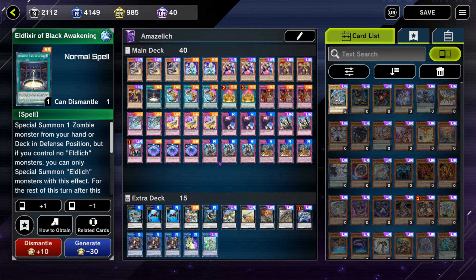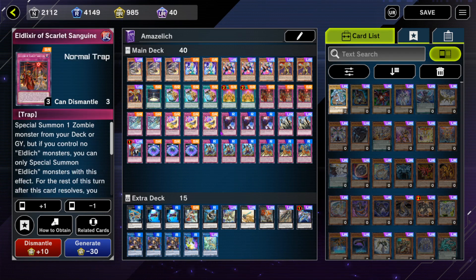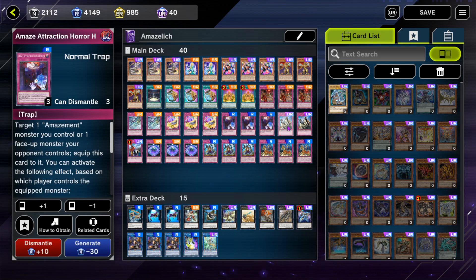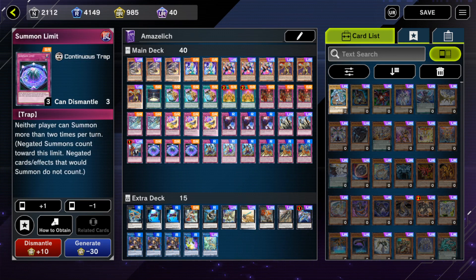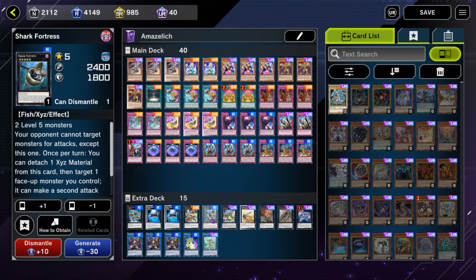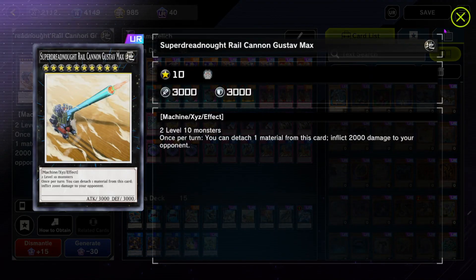For spells we're only playing six total: one Elixir of Black Awakening, three Pot of Prosperity, and two Cursed Eldland. For traps we're playing three Elixir of Scarlet Sanguine, two Ice Dragon's Prison, two Cyclo Cyclone, two Horror House, two Solomon's Judgment, one Imperial Order, three Summon Limit, three Hawk, and three Kong. For the extra deck, the only cards that really matter are Dora and occasionally Shark Fortress — but mostly it's just Gustav, mostly just this train.